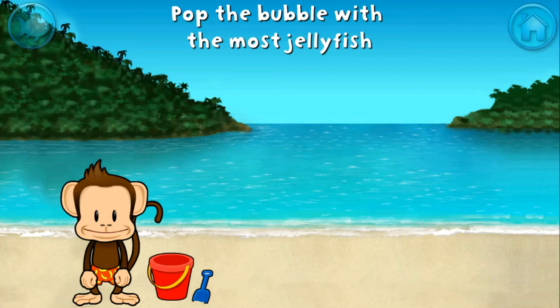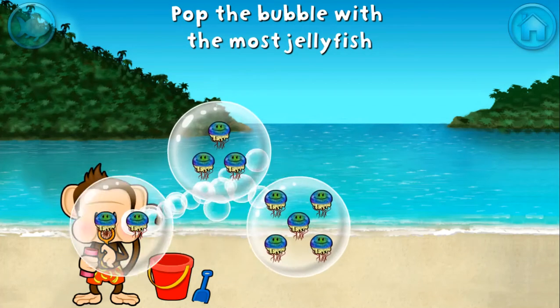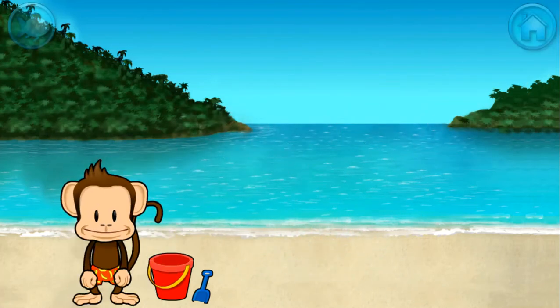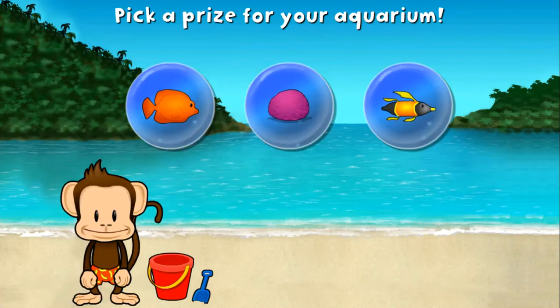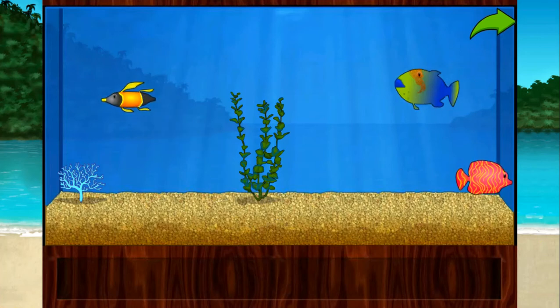Pop the bubble with the most jellyfish! Spectacular! You won a prize! Add things to your aquarium by dragging them from the tray! Touch the arrow to get back to the beach!